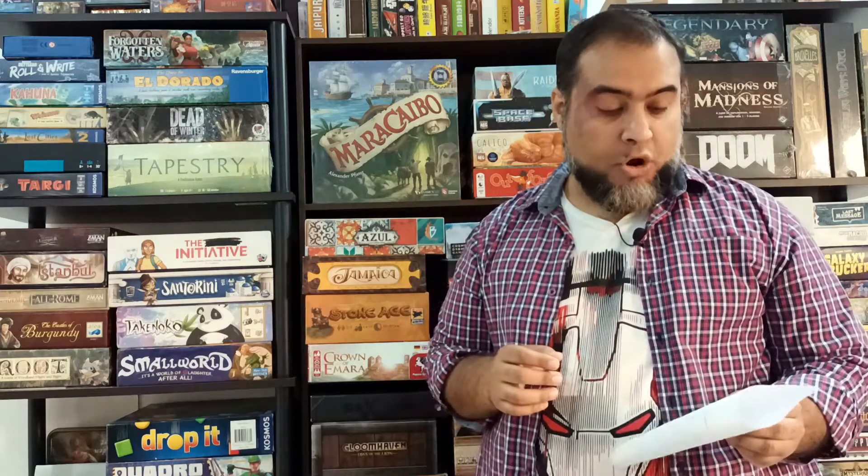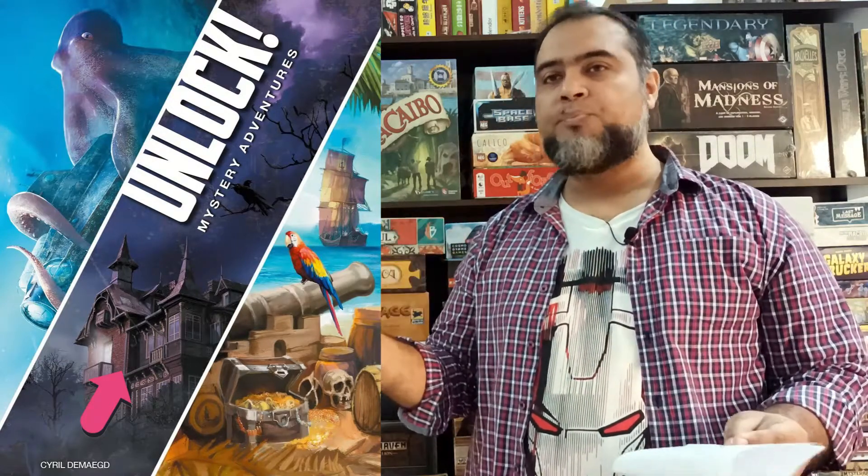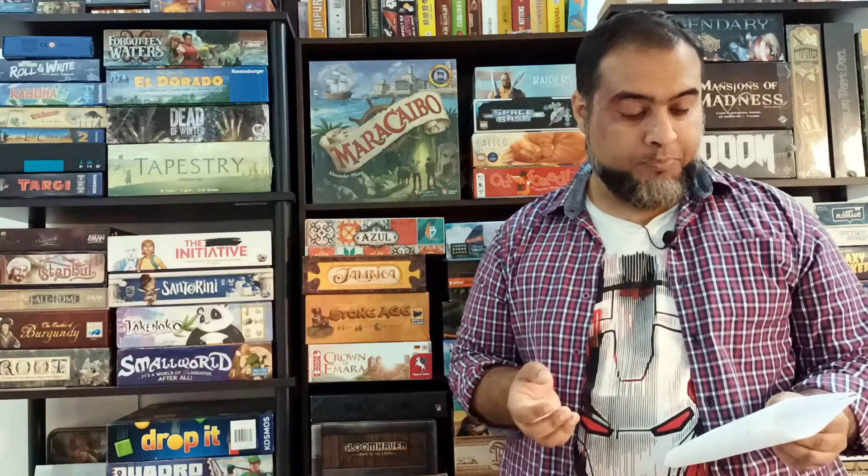At number 21, from the Mystery Adventures box, is House on the Hill - maybe only the second horror-themed Unlock game ever produced. You go into a haunted house, find what's haunting it, and release the haunt. There were some interesting puzzles, but it's a very generic setting - who hasn't seen haunted house escape room puzzles? That's why it's still in the lower category.